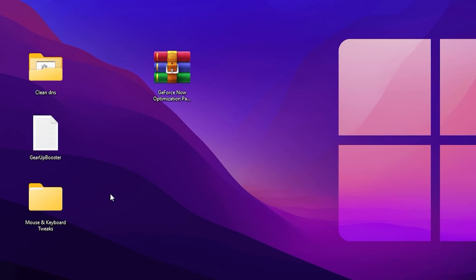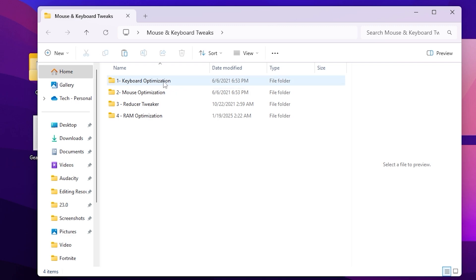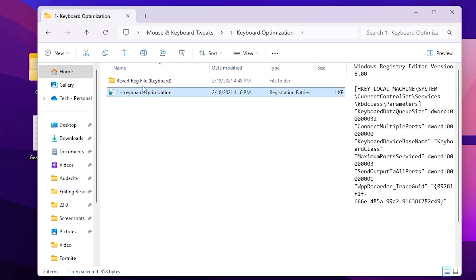Close out of that folder. Next you will find the Mouse and Keyboard Tweaks folder — this is for reducing input delay. Inside you will find keyboard optimization, mouse optimization, reducer tweak, and RAM optimization. First go to keyboard optimization. Here you need to go to the registry file — the change made inside this file is the keyboard data queue size, which will improve the input delay of your keyboard. Simply double-tap on the registry, hit Yes, hit Yes again, and click OK.